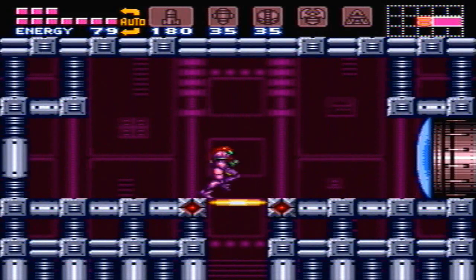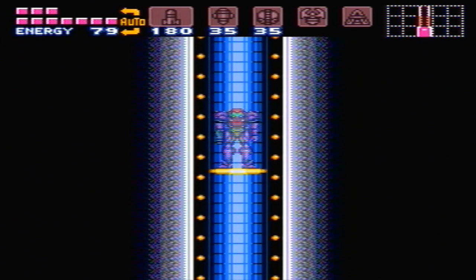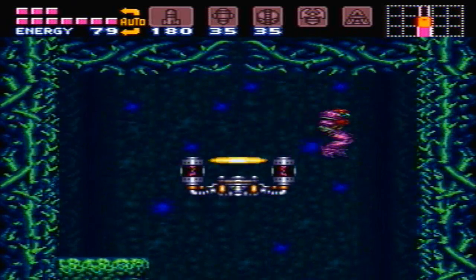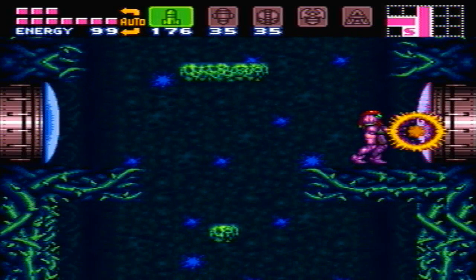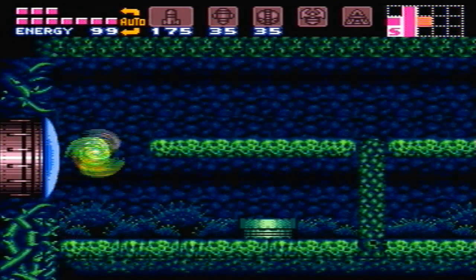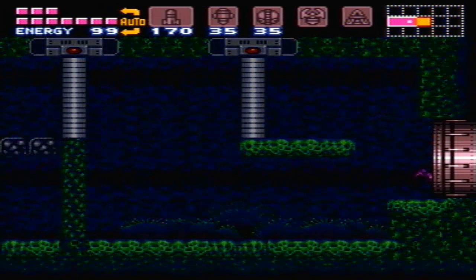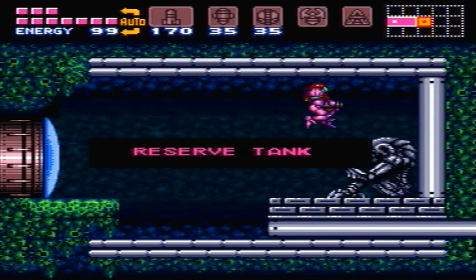And down back into Brinstar, where we can finally go through all of the rooms that we passed up the first time, which there are a lot of. Jamming music. So first off, this room — you could use the mockball through here, as I'm sure there's a million videos of on YouTube, to get early super missiles. But I didn't really see the necessity in it, so we're just coming back and getting it now.